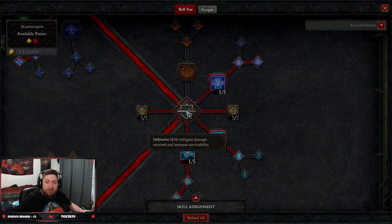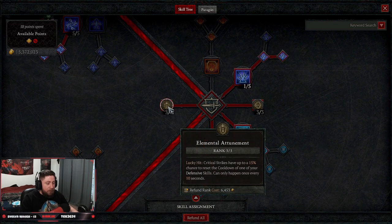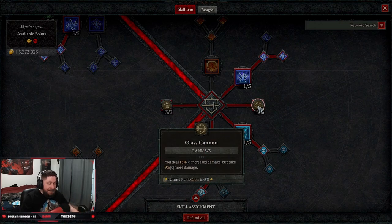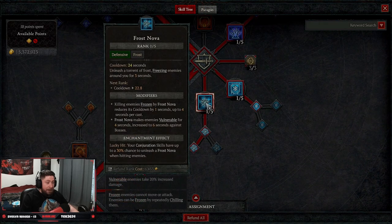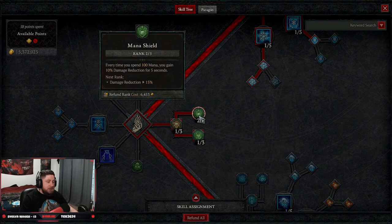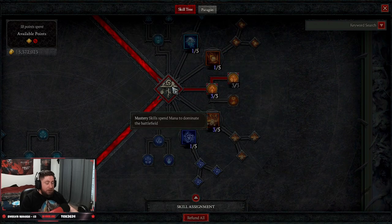We take a lot of defensive skills for Sorcerer. We're taking Teleport into Shimmering Teleport for damage reduction and great mobility. Three points into Elemental Attunement so on a lucky hit crit strike we have a chance to reset one of our skills — hopefully Ice Armor or Frost Nova. We take Glass Cannon because 18% increased damage is insane. Then Ice Armor into Enhanced Ice Armor for mana regen and a barrier, Frost Nova into Mystical Frost Nova to make everybody vulnerable. One point into Align the Elements for damage reduction, two points into Mana Shield for 10% damage reduction after spending 100 mana, and one point into Protection to give us a barrier.